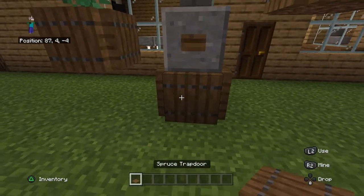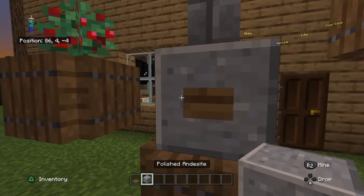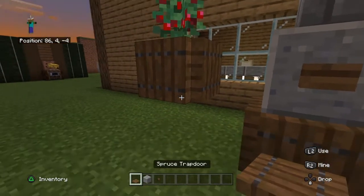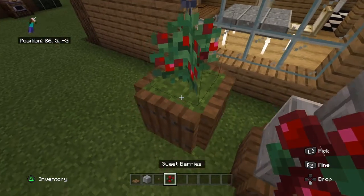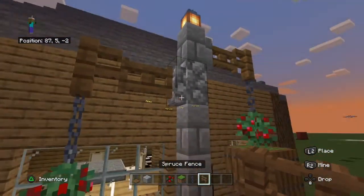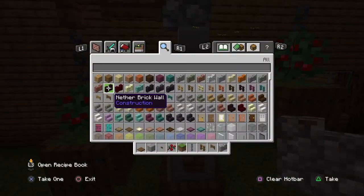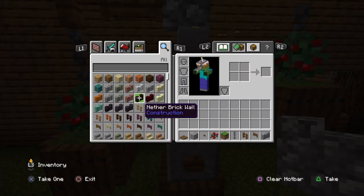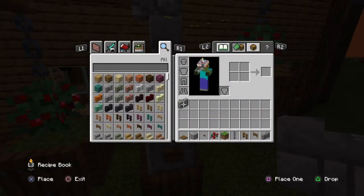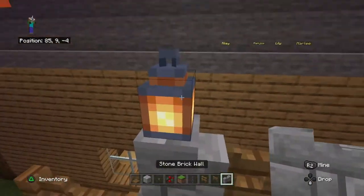So you want to get trapdoors — spruce — and then you want to get polished andesite, a button, some more spruce trapdoors, sweet berries, a grass block, chain, spruce fence, a fence gate, and walls. You'll also need another wall, and you want to get a lantern as well.